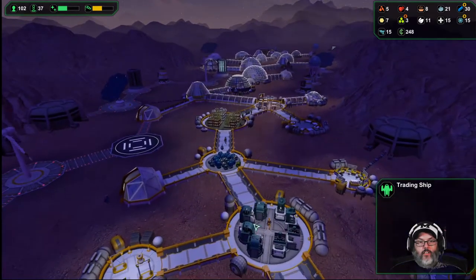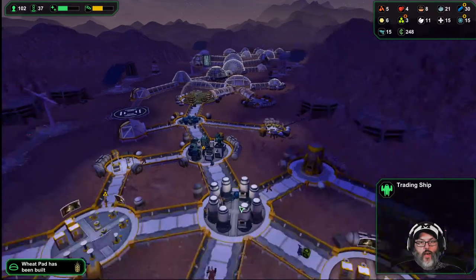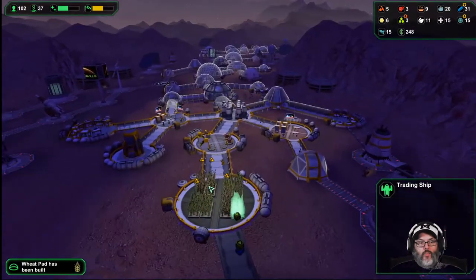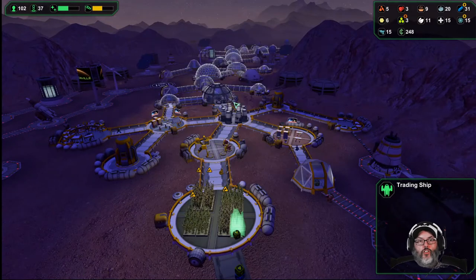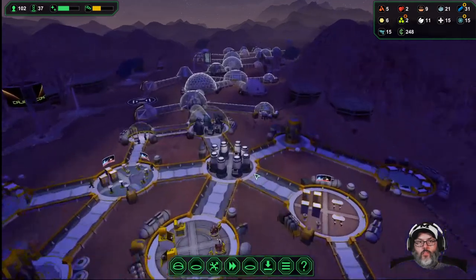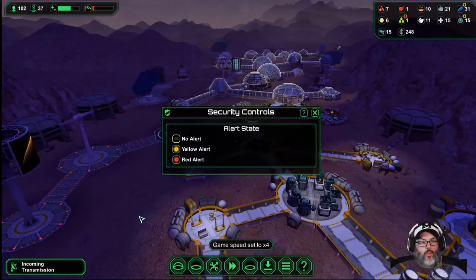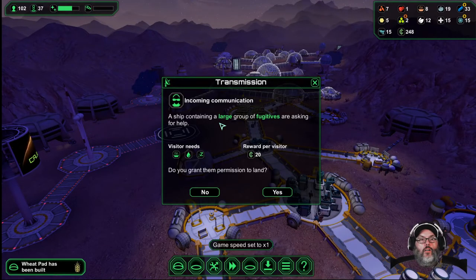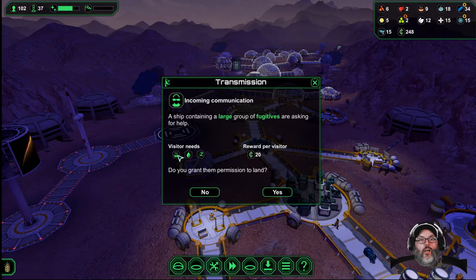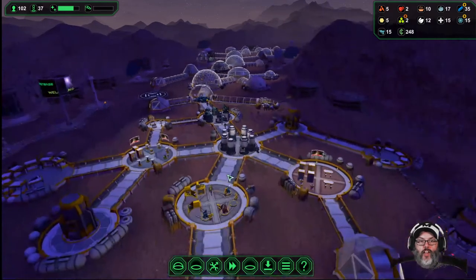I'm going to turn that alert off. I really need to get some biologists in here pretty badly. We are at excellent status so that's good. Incoming transmission — a ship containing a large group of fugitives is asking for help, offering food, water, and sleep for 20 colonists. I don't have the food to do that right now.